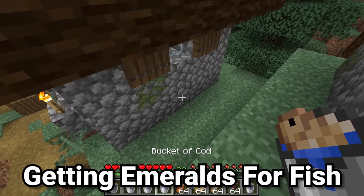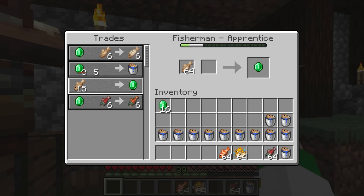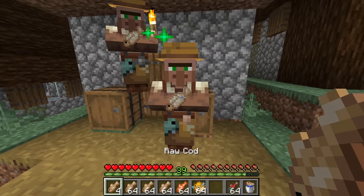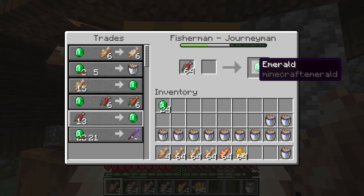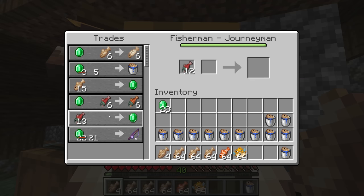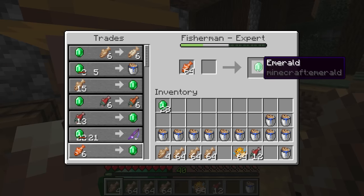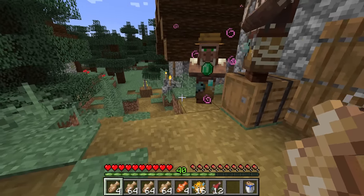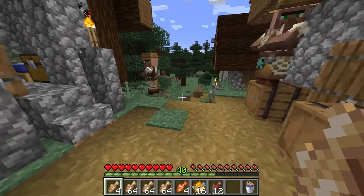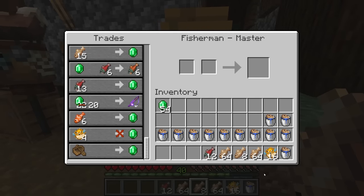As mentioned, we can buy buckets of cod from the fisherman, but we can also sell them cod in raw form. This may not seem like a good trade, but it is incredibly overpowered thanks to AFK fish farms — a way of having the game automatically fish for you. You'll notice that trading unlocks additional trades: raw salmon for an emerald, six tropical fish for an emerald, and four puffer fish for an emerald. What do all these trades mean? After AFK fishing for multiple hours or days, you can go to the fisherman villager and get an entire stack of emeralds from just the items in your inventory.